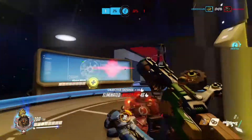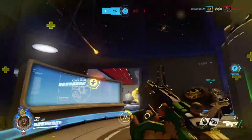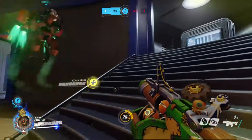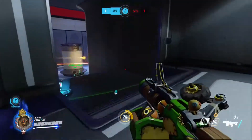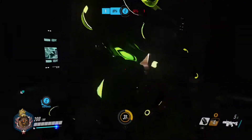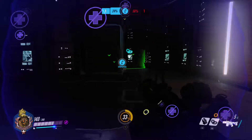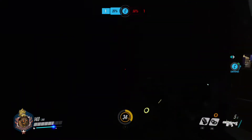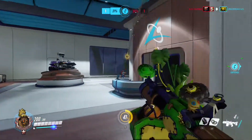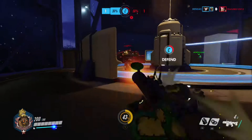Another thing I like to do is on capture the point maps, I like to throw down my steel trap and just run around and just cause mayhem. Because while the steel trap is down, it's creating a chance for enemies to run on top of it. So while I'm shooting them and messing them up, I don't have to worry about throwing it to where they are for sure to land on it. Because in all the chaos being caused, they don't really notice the steel trap on the ground. So as they step on the trap, I can really just run up and destroy them because they can't move anywhere.